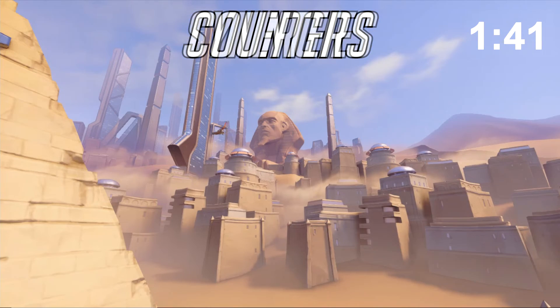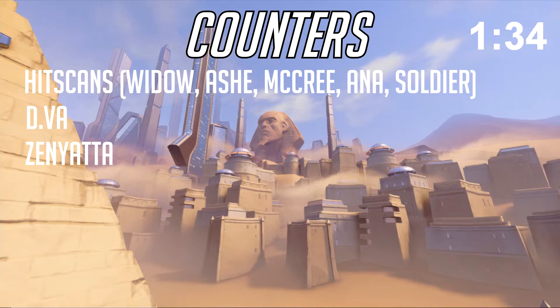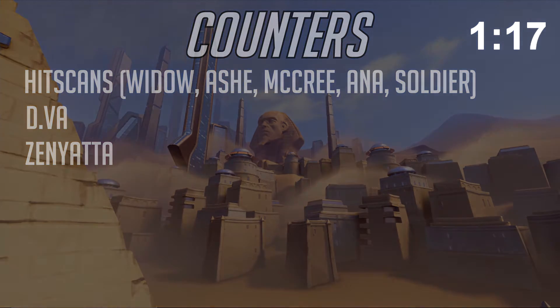Now, counters. This section is going to be pretty obvious, so let's go down the list: Widow, Soldier, Ash, McCree, Ana, D.Va, and Zen. These characters, usually in combination with each other, are going to be enough to make Pharah's life a living hell. I'm not saying you can't win against these heroes, but they definitely have the upper hand and you have to play around them. Sometimes focusing them is the best way to play around them; sometimes avoiding them completely and focusing tanks is best. It all depends on the current game state.